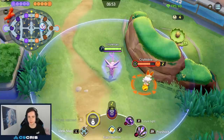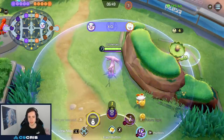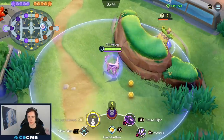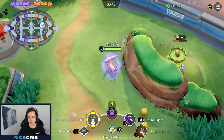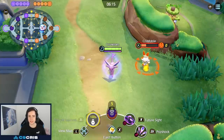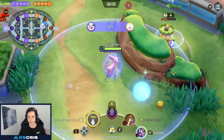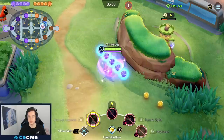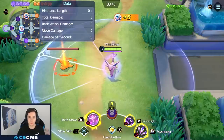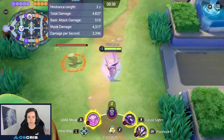Psy Shock has an interesting reset mechanic. If someone dies under the effect of your Future Sight, you get an extra use of your second ability. You can see Psy Shock is empowered at the bottom — you can use it once, it does even more damage. You get a reset on either Psy Shock or Stored Power. Future Sight either needs to get the kill, or you kill someone while Future Sight is active on them. You need to get the last hit — assists don't count. Future Sight+ on level 12 makes the target marked by Espeon take more damage from Espeon while the mark is active.